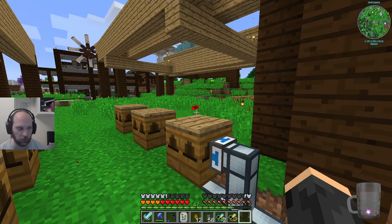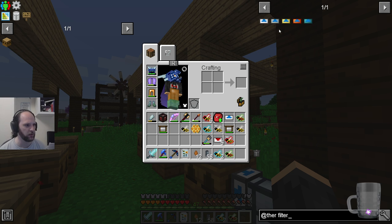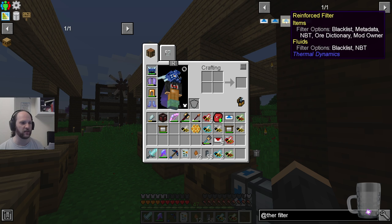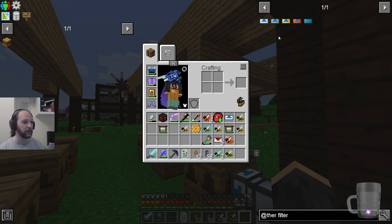Therefore everything will go in there, which is fine because there are other things with filters on that we can do this with. I honestly thought maybe you need a hardened filter. Items, metadata, NBT or dictionary — so possibly we need a reinforced filter, possibly we need a hardened filter. I guess we'll find out.